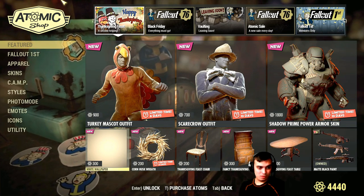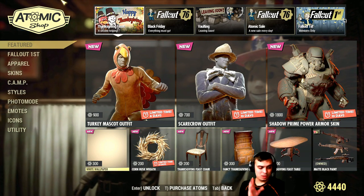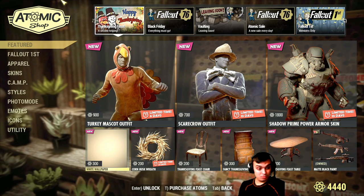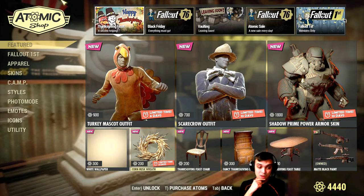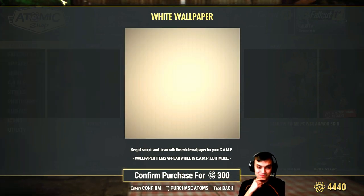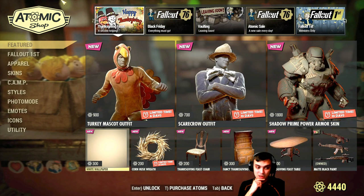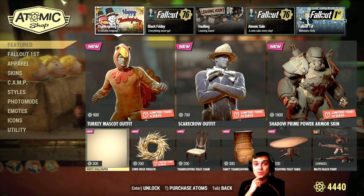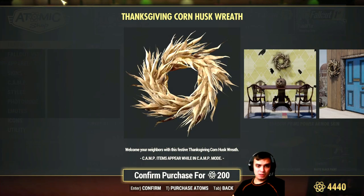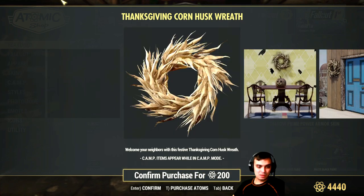Thanksgiving wallpaper — and again screenshots are not working, thanks Bethesda — for 300 atoms. They used to cost 500, didn't they? So Bethesda actually heard us and dropped the price. 300 atoms — I'll think about it. These look pretty nice, and they're not limited, meaning I can wait a little bit for a discount. Corn husk decor looks nice for 200 atoms.